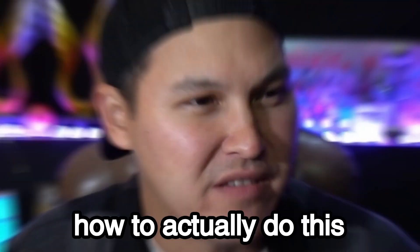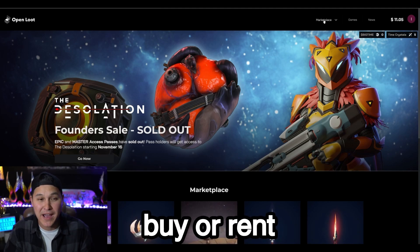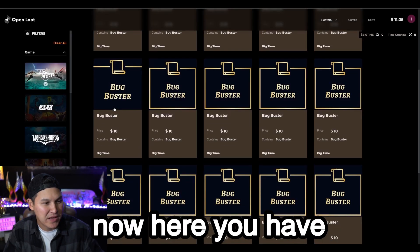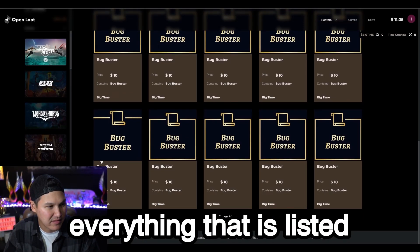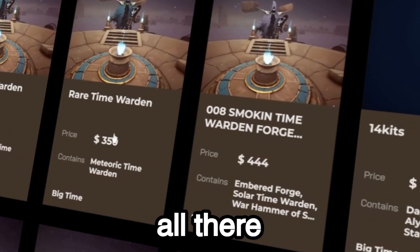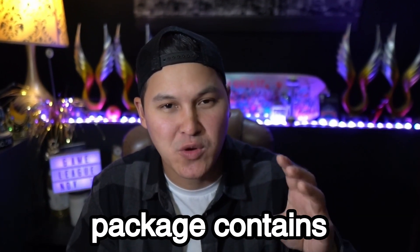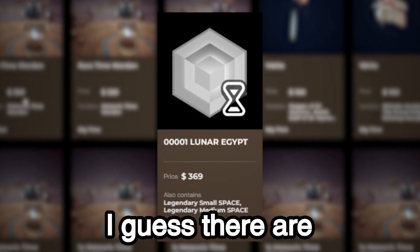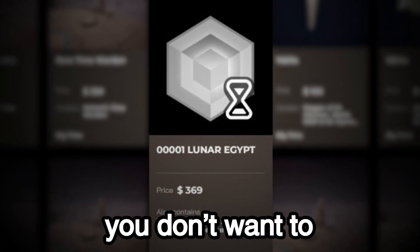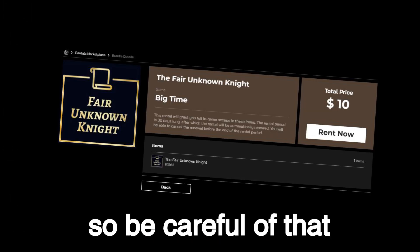Let's talk about how to actually do this. You're going to want to go to openloot.com — this is the marketplace where you can buy or rent different NFTs. Go to rentals and select Big Time. Here you have everything that is listed, and you can use the filters to sort through. You can see all the prices — it's an open economy. One thing you do have to check is what the actual package contains, because some people are naming the package one thing but putting other items in there, so you don't want to rent something that is not as advertised. Be careful of that.